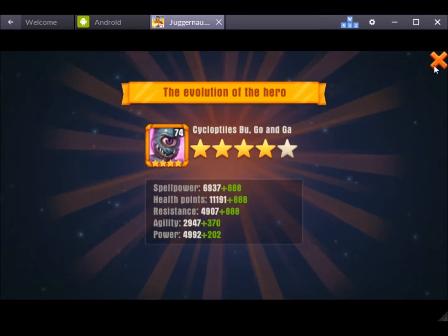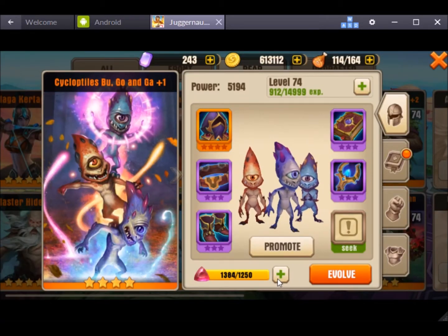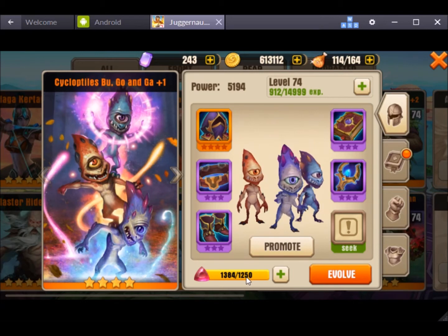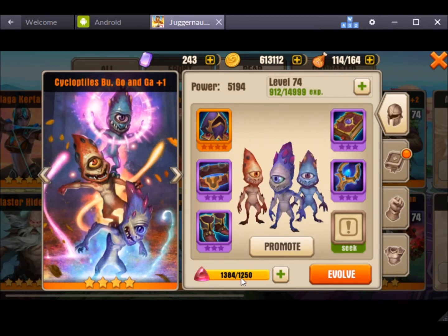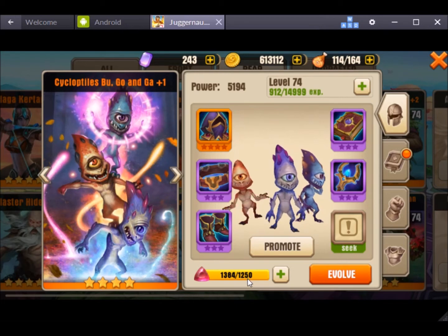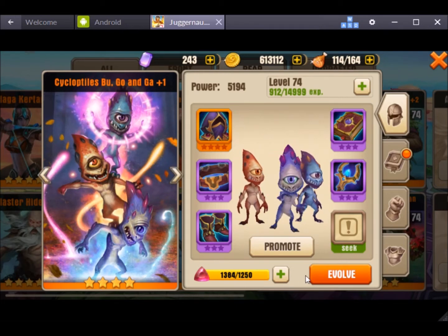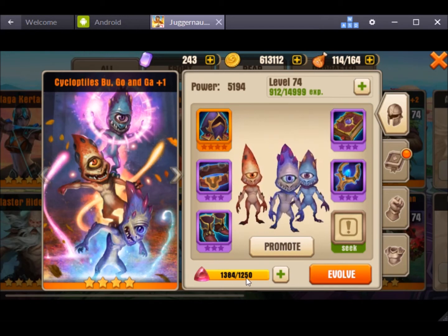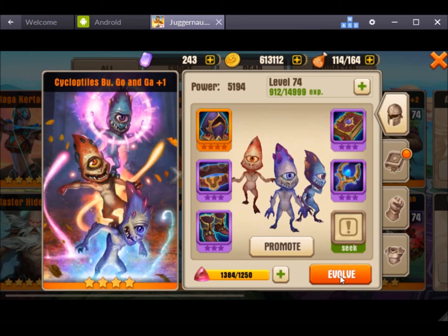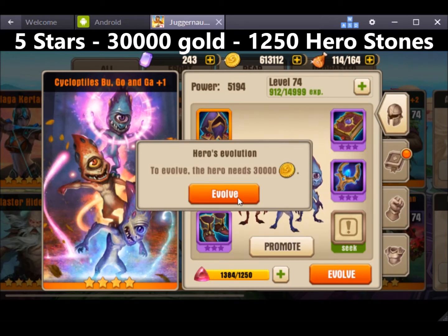And from 4 stars to 5 stars — you can see it there. I apologise, it seems like I'm making it up as I go along — this is the very first time I've ever done this. But as you can see, it's 1,250 hero stones to get from 4 stars to 5 stars, as well as 30,000 gold.